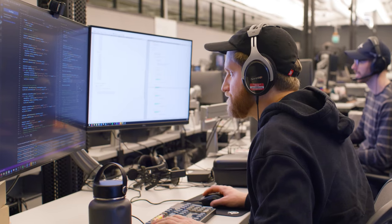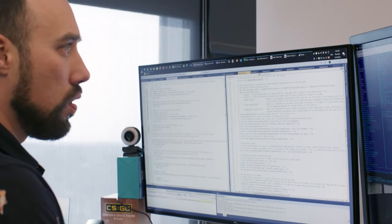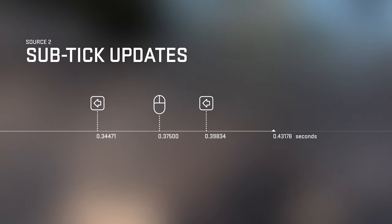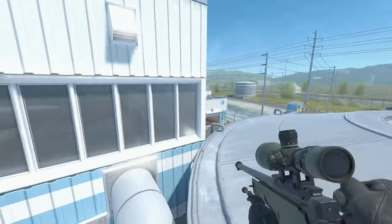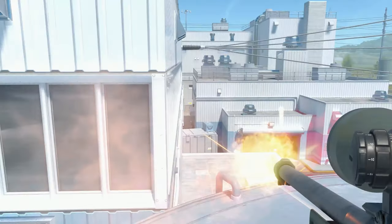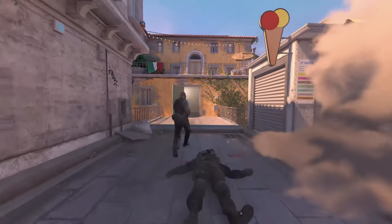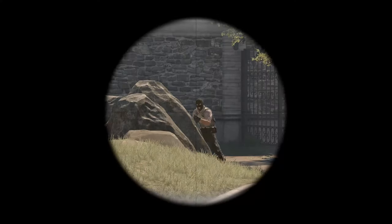That's why with Counter-Strike 2, we're introducing Sub-Tick Updates. Now the tick rate no longer matters for moving and shooting. The server will know the exact moment you fired your shot, jumped your jump, or peaked your peak, and will calculate your precise actions between ticks. So what you see is what you get.